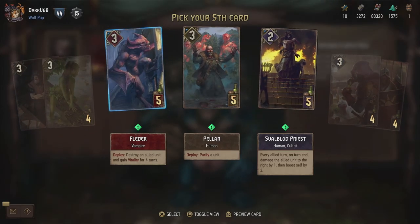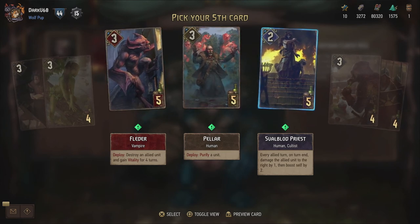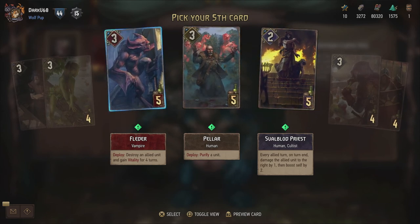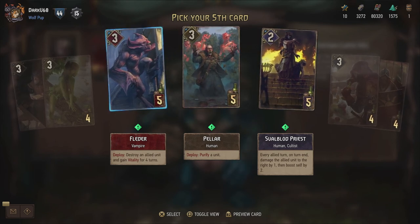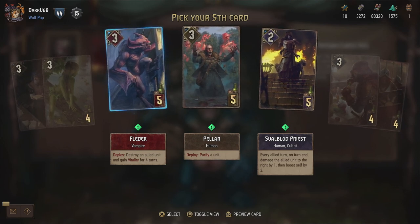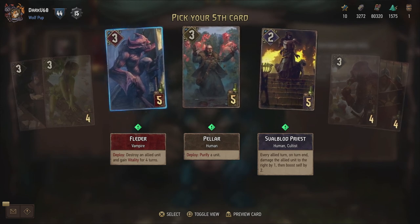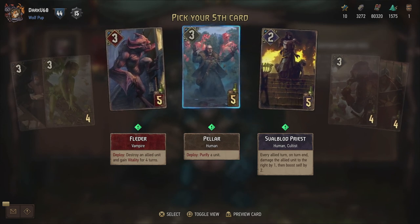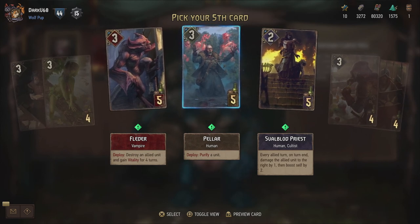And then the Fledder - destroy an allied unit and gain vitality for four turns. So that's destroying on your side, and you gain vitality because you've sucked the blood out of it. It's very interesting in a monster deck. Then the Peler - that's not actually a unit from Blood and Wine. The Peler is from the base game. Purify a unit, and purify is remove all statuses.